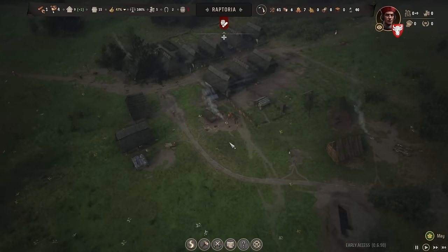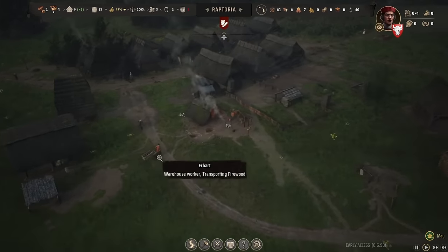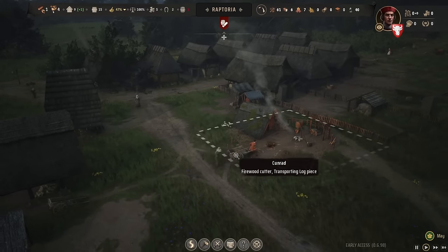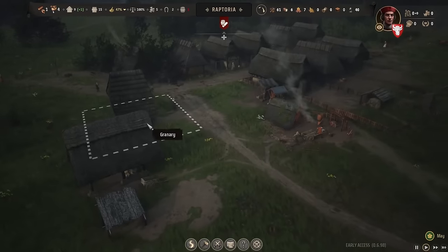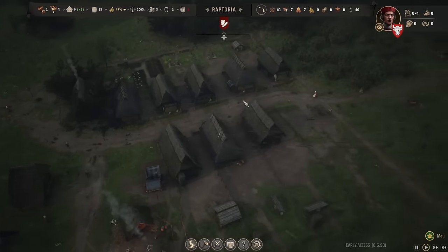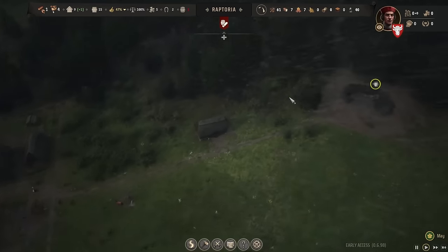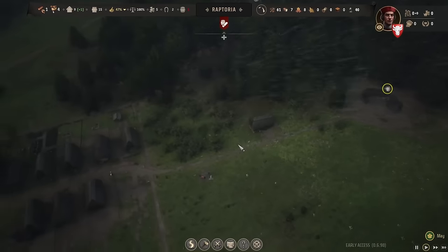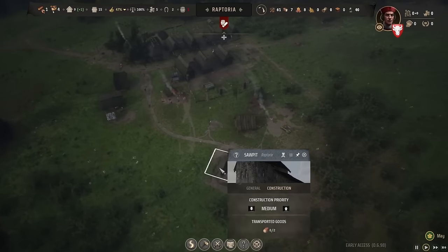Oh, and lightning too? Wow. Here comes the cart — the very thing they told us about — making sure all buildings are connected, because the carts from the storehouse and granary will utilize those roads. So make sure everything, as much as you can, is connected via road. Some things just can't be, like the berry deposit up there. But it's good — we're bringing in berries and they're replenishing quite well.